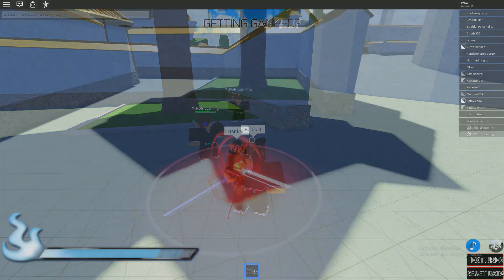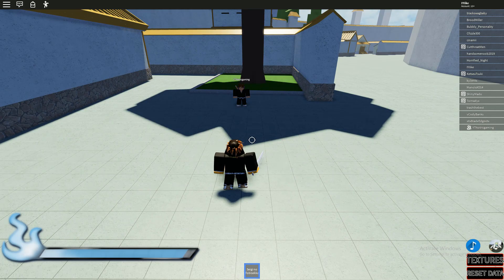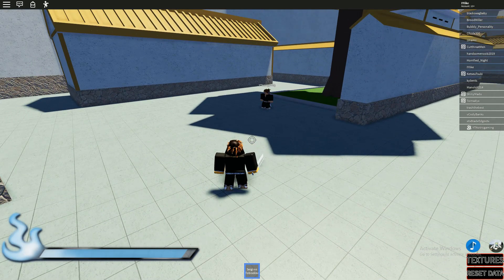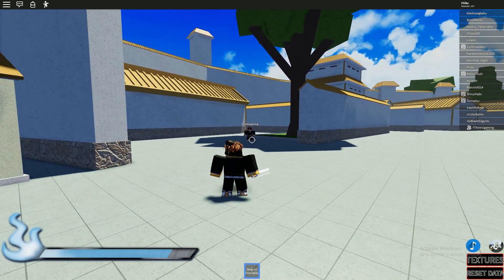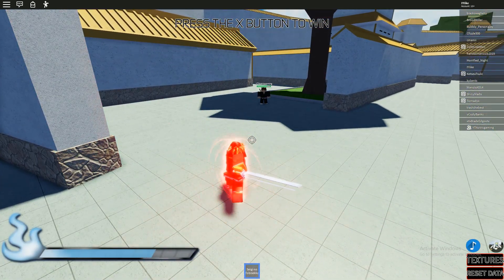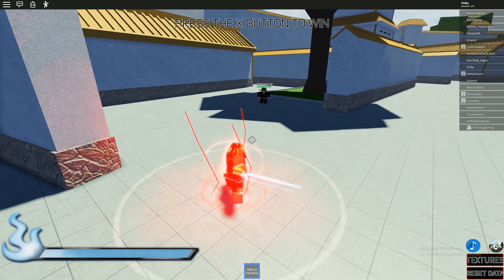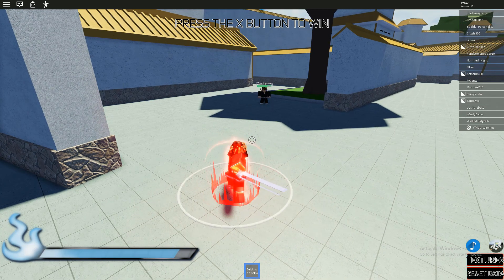Now let's get the Bankai out. The first skill is a long range attack, which is great for me because I don't have any long range skills in my arsenal. It does quite a bit of damage and it's fast, so you could combo somebody and do this attack.